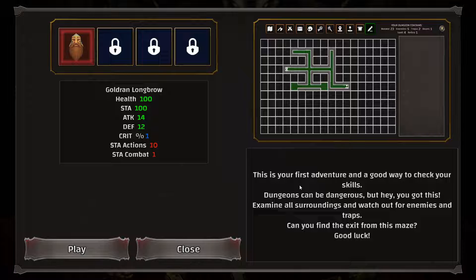"This is your first adventure, and a good way to check your skills. Dungeons can be dangerous, but hey, you got this! Examine all surroundings and watch out for enemies and traps. Can you find the exit from this maze? Good luck!" We'll take Gul'drin Longrow — health, stamina, attack, defense, critical. Let's do it!